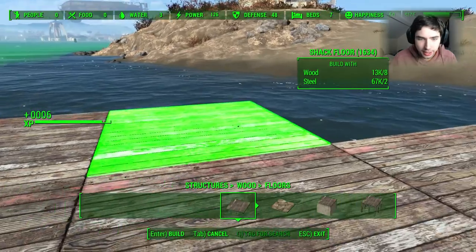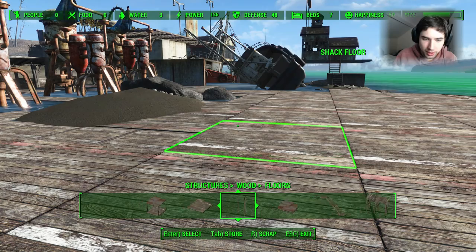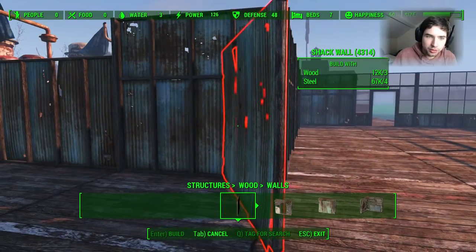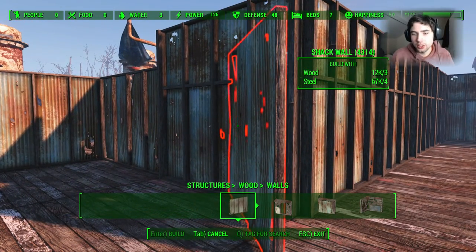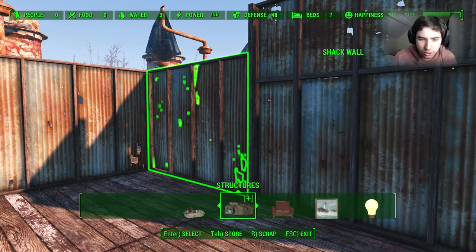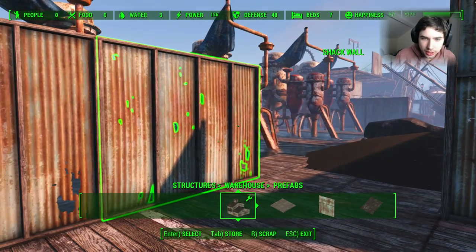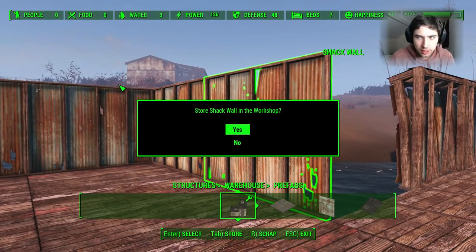Let's just quickly add a few of these — we need some walls. I've just realized they're half a foot shorter, aren't they? We've got the wrong walls. Tom, you doofus — I swear if you had half a brain you would have thought about that.